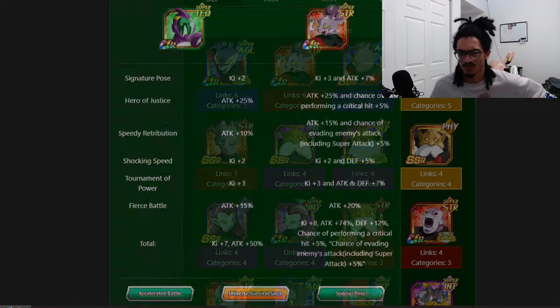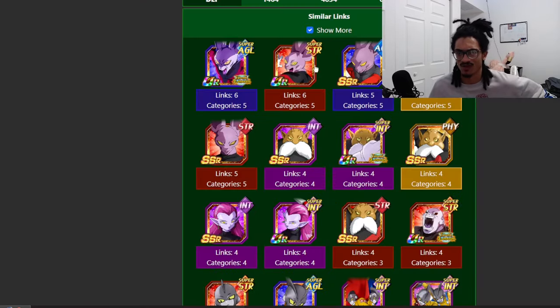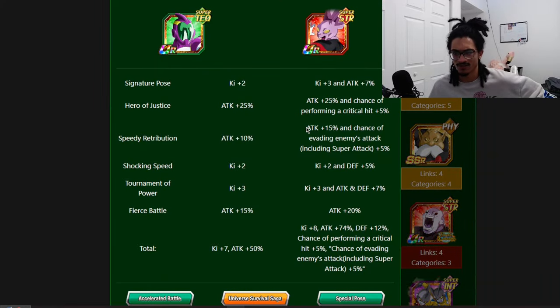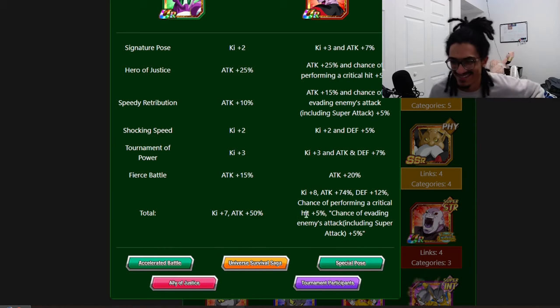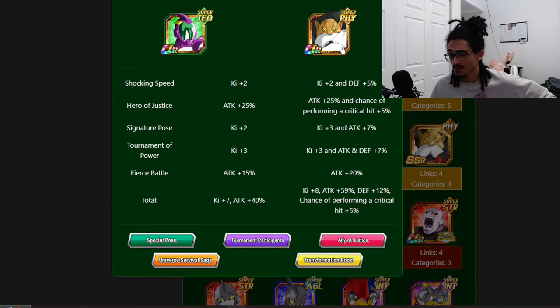The links they share together are: Speedy Retribution, Signature Pose, Hero of Justice, Shocking Speed, and Fierce Battle. Speedy Retribution gives 15% attack and a 5% additional chance to dodge — that additional dodge chance could come in clutch. For total stats from each other's links: 74% attack, 12% defense, and a 5% chance to crit and dodge.